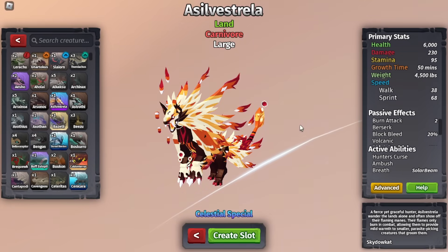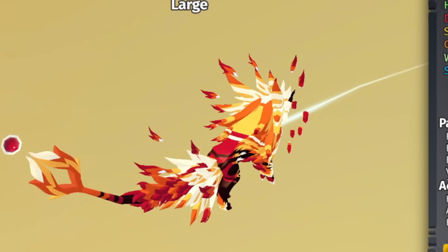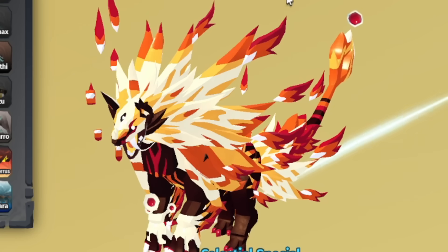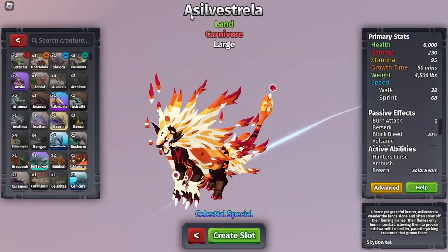One thing that confuses me is that I've been trying to find out what this creature's name means — the Asilvis trailer. And it means nothing. They just made that up. Like, if a name was gonna be that cool, make it stand for something.